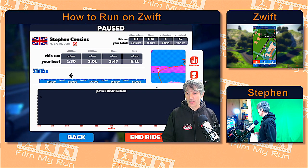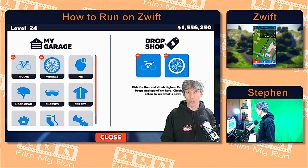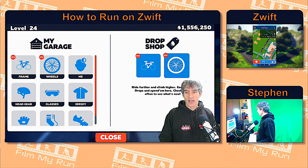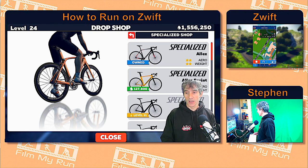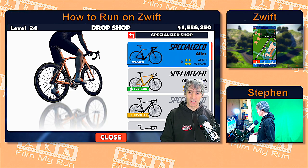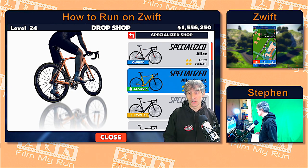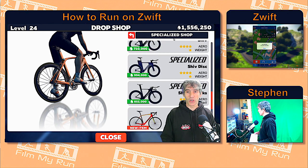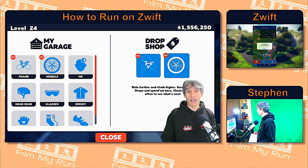In this update, the cyclists have got something that we in running haven't yet got — it's another tantalising view of what's to come for us. If we go into garage here, you'll see that the cyclists now have a drop shop — drops of sweat. If I click on this, I can now buy cycling frames. For example, in Specialized, I currently have, as a level 24 cyclist, about one and a half million drops of sweat to spend. I could buy this Specialized Alley bike frame for 127,800 drops of sweat. So that's something cyclists have got which we in running will be getting — a drop shop where we'll be able to buy our own running gear.